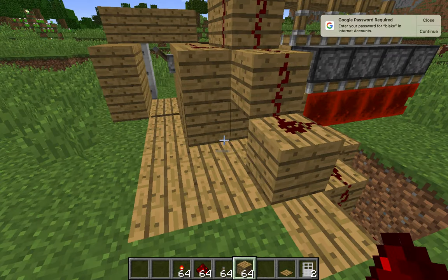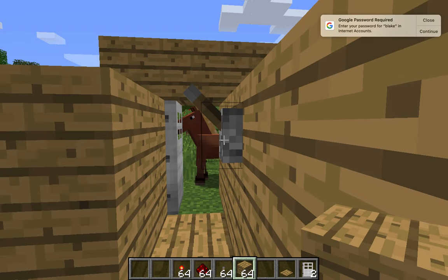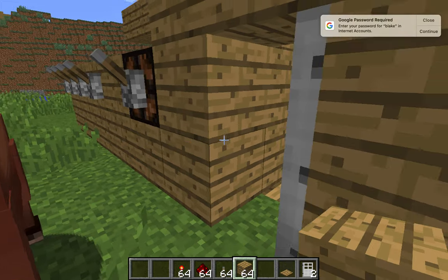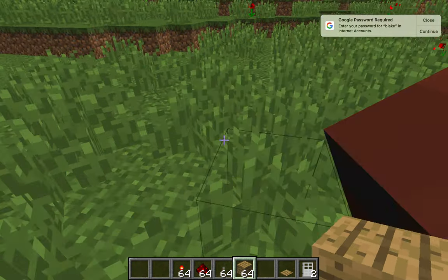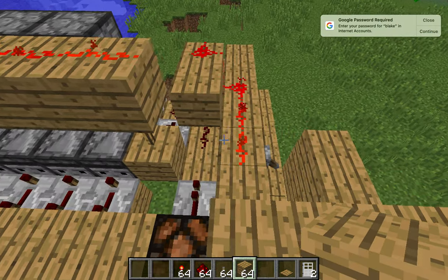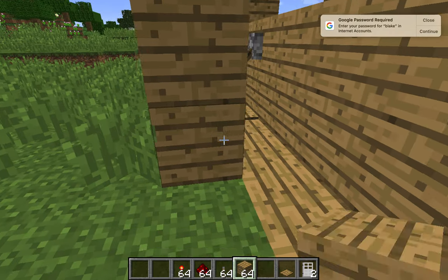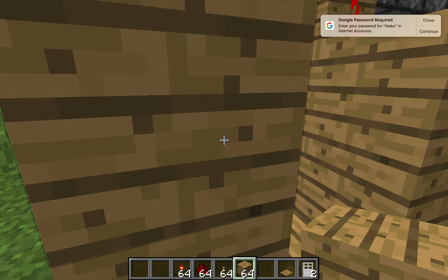So now, if I flick this, the door will close. Yet if I stand on the pressure plate, it will still open. Of course, if you lock it and then for some reason you go outside, there's no real way to open the door other than breaking the door down. So yeah, that's it for today. I hope you enjoyed, and I'll see you next time.